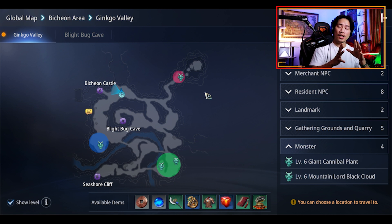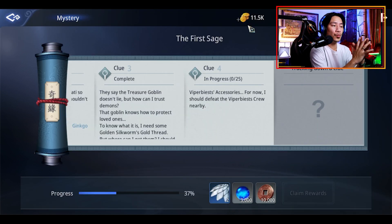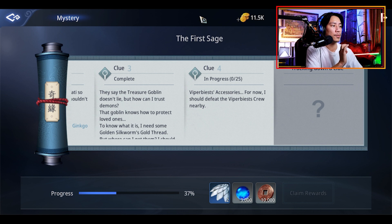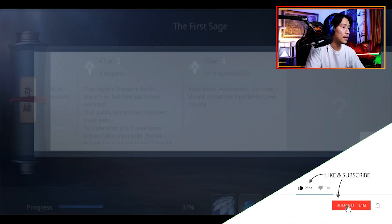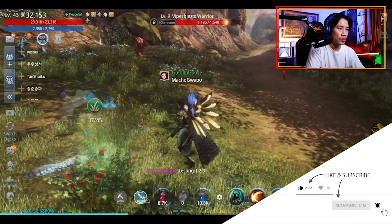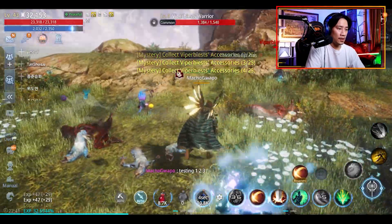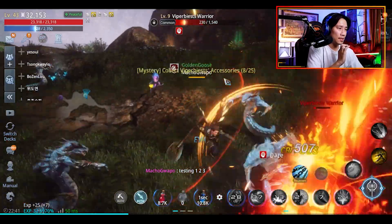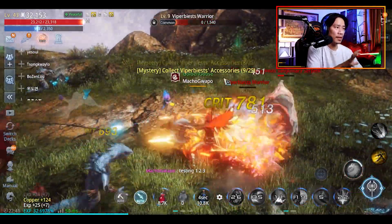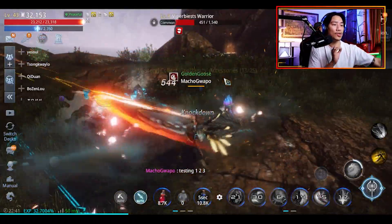Let's go ahead and check out where we need to go for the next clue. For the next clue, we need to kill 25 Viper Beast and get the Viper Beast accessories. Let's do that — just do an auto here. You're going to get the Viper Beast accessories, and when you complete that, you just need to talk to Jong Chen again. Let's do that and resume.